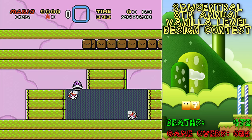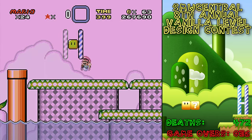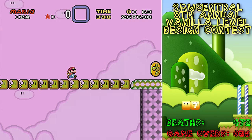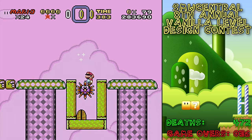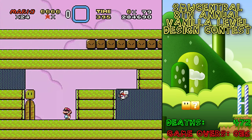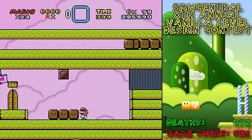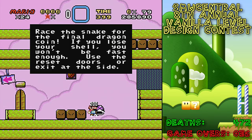I could also just die — that's always an option. I'm guessing the other exit requires me to beat this snake. So why would you require a mushroom to pass that urchin? It seems like you could not pass it without a mushroom. Oh my goodness, this is gonna be a disaster.